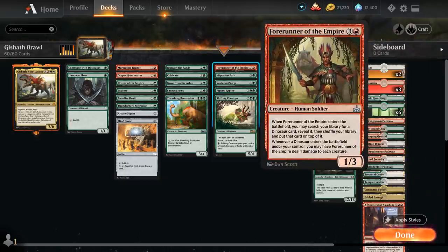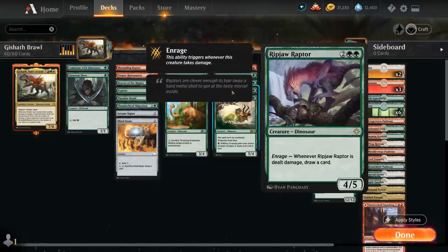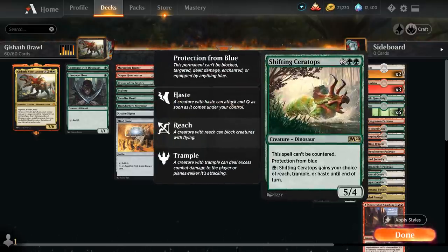Forerunner of the Empire lets us put any dinosaur from our library on top of our deck, giving us a nice tutor effect. We've got Ripjaw Raptor as the only Enrage creature in the deck — lots of card draw whenever it's dealt damage, and there are plenty of ways for us to enable Enrage. Shifting Ceratops shines especially against blue decks thanks to its protection from blue.